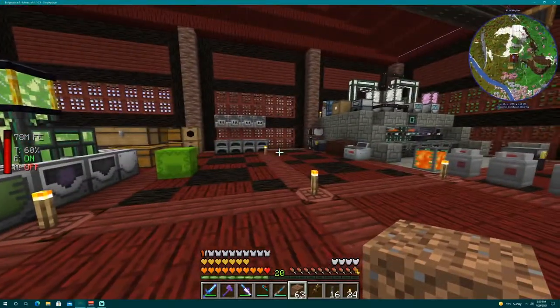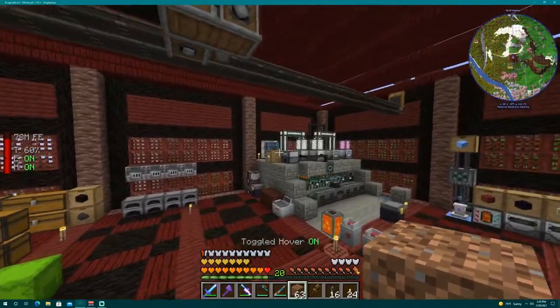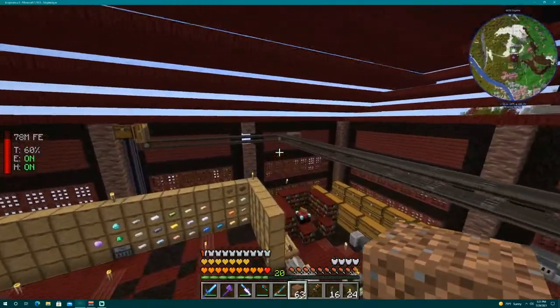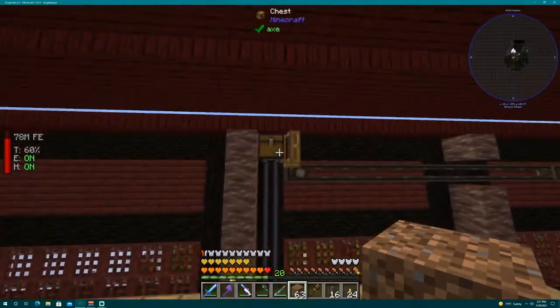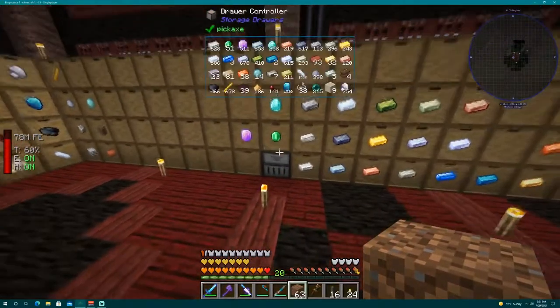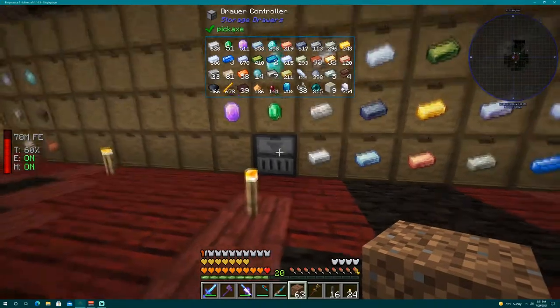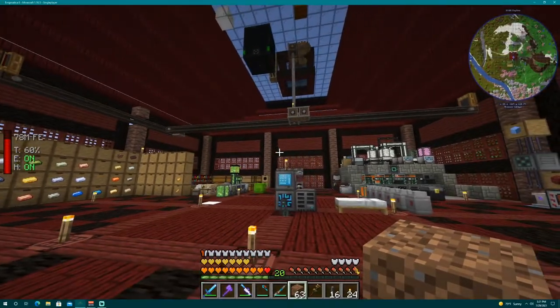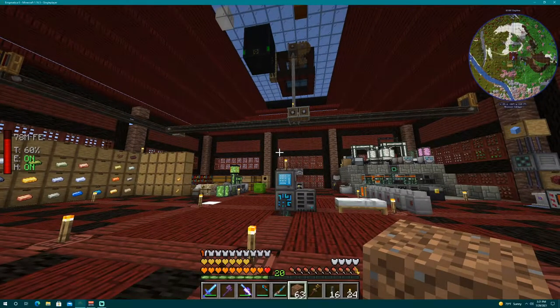When it passes by the portable interface it drops the stuff off, which feeds a belt line down here. That belt line wraps around the top of the base and goes into this chest, then that chest feeds the drawer controller and puts the drops into the drawers. I just wanted to share what I have so far — thanks for checking out the video, y'all have fun and peace.